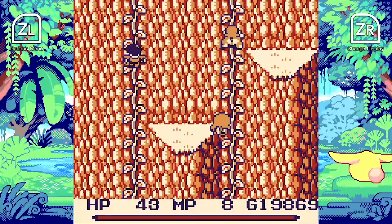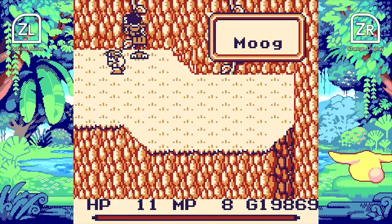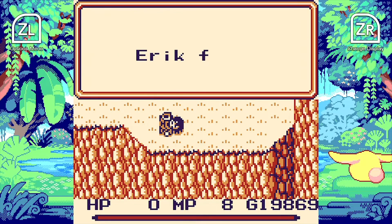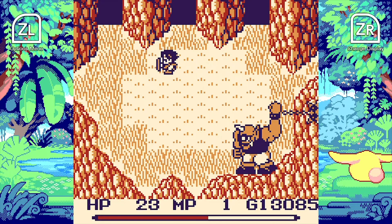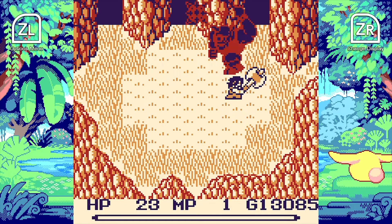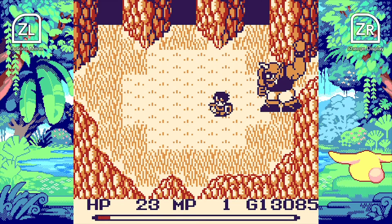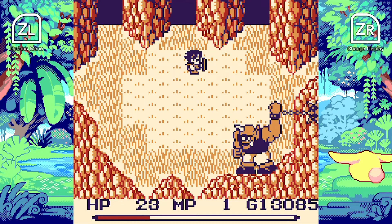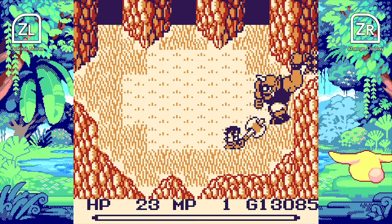Most status effects didn't seem too bad. One turns you into a moogle and makes you take more damage, but you just run around until it wears off. Most effects only last five to ten seconds. The blind/dark status effect just makes everything black, but you can still see the outlines of objects. The only status effect that was a real bummer was poison, because it takes off a huge chunk of health. Until you get the heal spell, you'll want to carry a lot of pure potions, because getting poisoned with no cure is almost a death sentence.